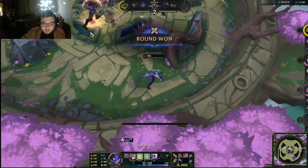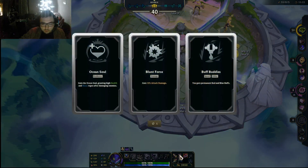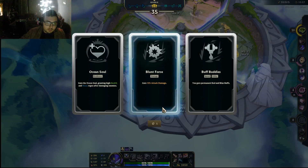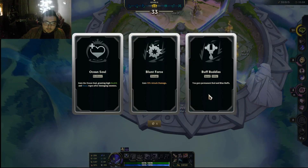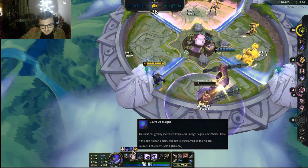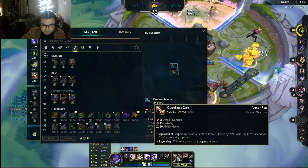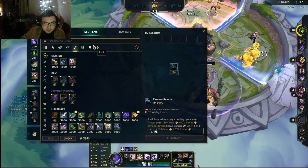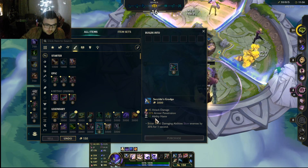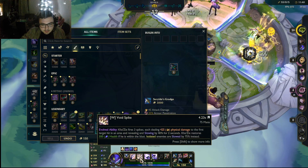You need a dash by the way for Prowler's Claw — that's a specific condition, you need a dash to get a proc of it, or ult. Your W will proc on-hit effects, and cooldown and mana refund is just nice to have so you'll be able to have more pokes. Now in here you want to get that extra damage — it's very nice. The slow doesn't stack too well now that we have Prowler's Claw and W upgraded, but it's still decent to have nonetheless.